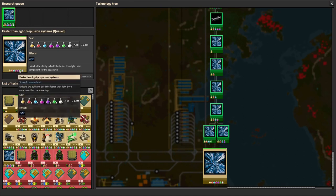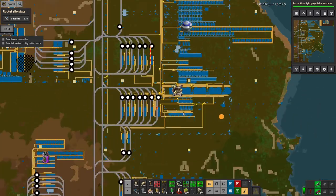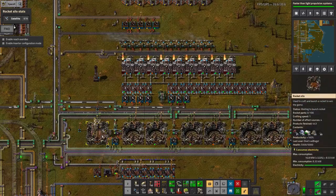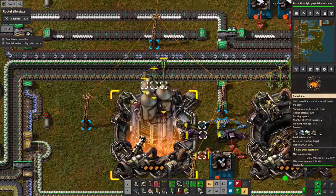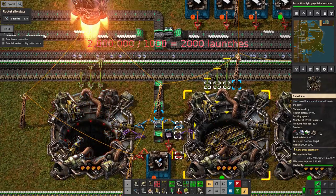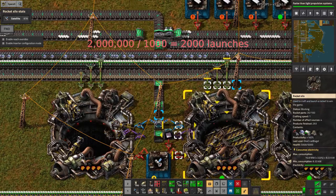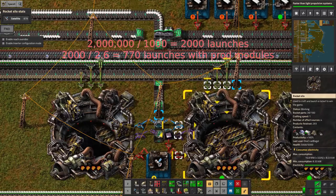Then the final one needs white as well - space science - and two million of those. So that means I had to launch lots of rockets. Each rocket launch, you launch your rocket and it spits out a load of space science. For each rocket launch you get 1,000 space science, which means normally you'd require 2,000 rocket launches to get the 2 million space science you need. But because I've got those productivity modules everywhere, that brings it down to about 770.